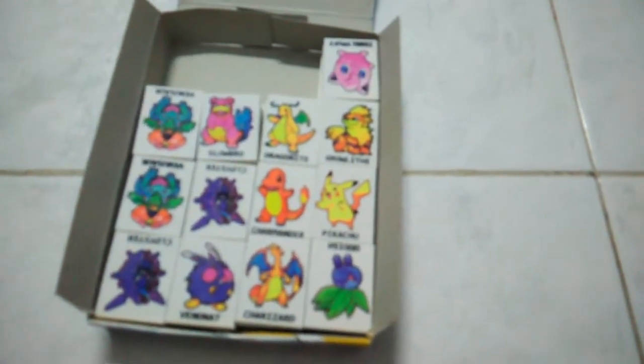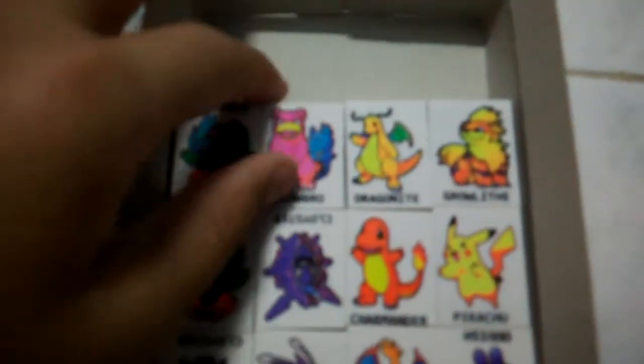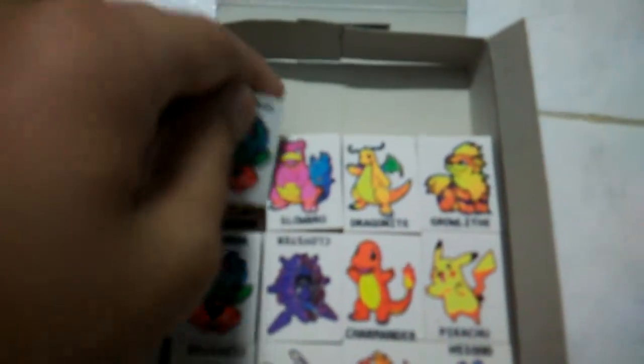Beedrill — finally! Okay, Venusaur, and behind it is Tentacruel, and Jynx. Jynx is very rare to me because I can't really find it in the store sometimes. Then Jigglypuff, and behind it will be Venusaur. I got four of these so don't worry — I'm totally going to give the Venusaur away.